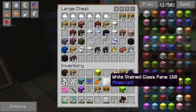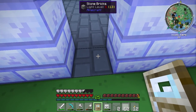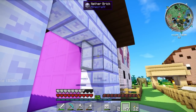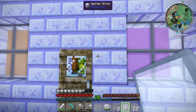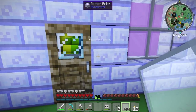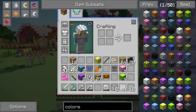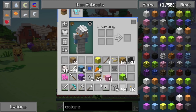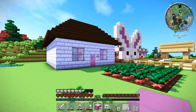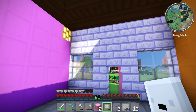Now we only need a door and some panes for the windows. Let's use white stained glass for the windows and a carpenter door. The carpenter door here and the stained glass pane over here — this should be finished. Oh, that's so cute and quaint! I love it. For the door maybe we can use the pink — oh, that's cute! I absolutely adore it. This is wonderful.